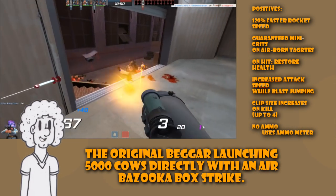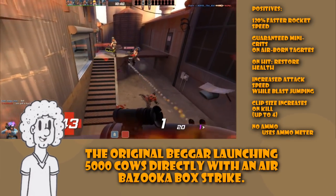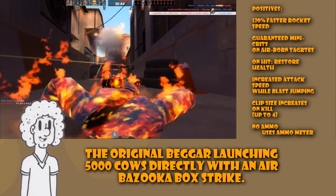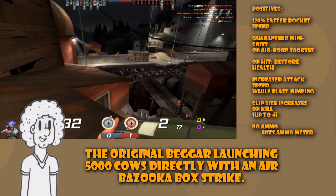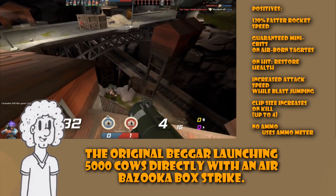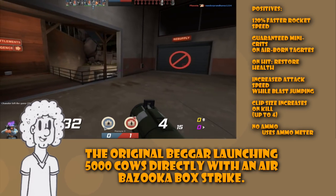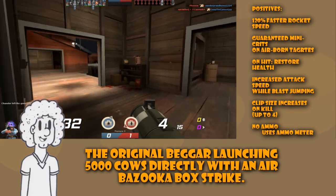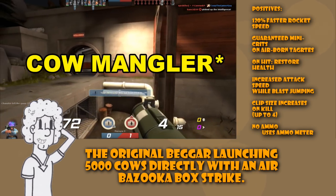It would have 120% faster rocket speed, guarantee mini crit damage on opponents sent airborne by an explosion, grapple hook, or enemy attack. On hit, it would restore up to 20 health points. It would have a 40% decrease in rocket jump damage, increased attack speed while blast jumping, and the clip size increases on kill up to 4. It does not use ammo — it uses the Bison's ammo meter.